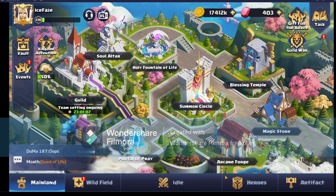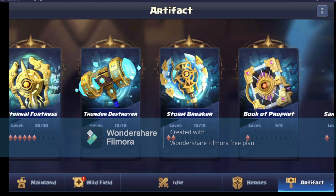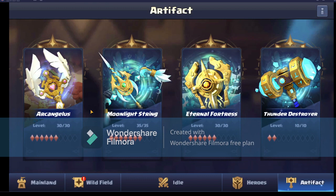If I take a little look at the artifacts - we've got 50, 30, 35, 30, 10, 10, 5. We haven't got the Sanctuary Heart upgraded yet but we're working on the Storm Breaker. These three we just get from the expedition - we're not spending too much on the artifact front.